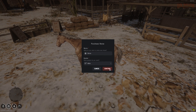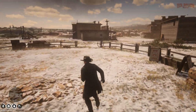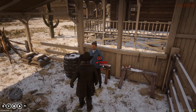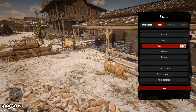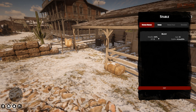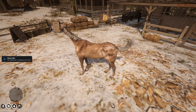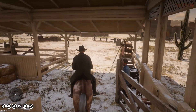We had to grab money from the bank first since it said 'not enough money.' Back at the stables, we confirm the purchase of Mashy the Mangy horse. Under owned horses we can see Mashy's health, XP, age, and stable location. We call our horse and boom — we're on Mashy. Pretty nice.